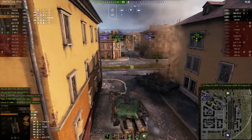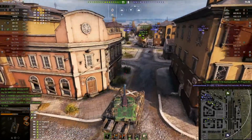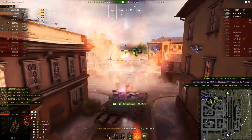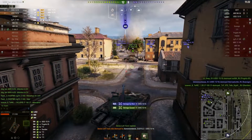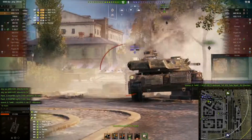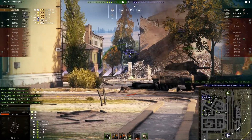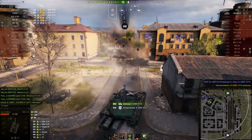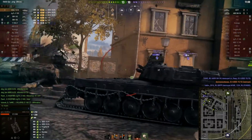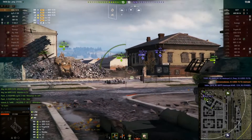Dispersion is 0.10 while moving and 0.07 while traversing, which means the snapshotting on this gun is going to be pretty good. I'll have no problem turning, snapshotting, and hitting small targets while brawling.